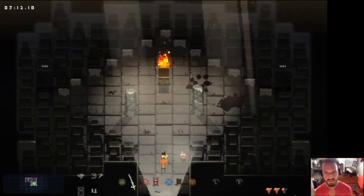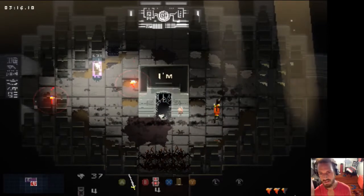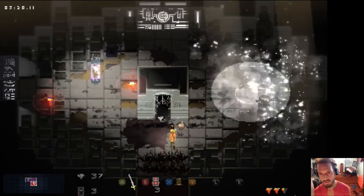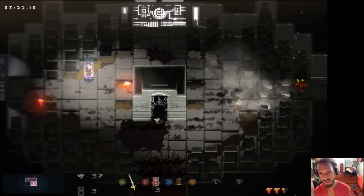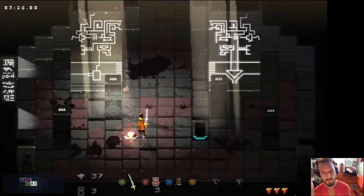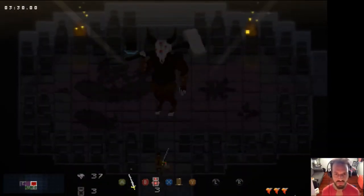I'm in dungeon one. I've got the sword already, the top hat, bombs — right there in that room. I'm going straight to the boss. This is a speed run so I'm going for as few rooms as possible and just straight up beat the game as fast as I can.